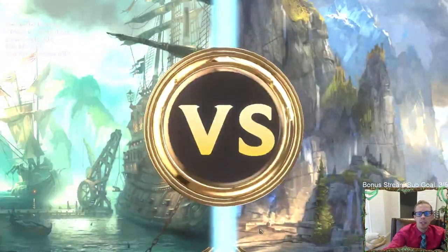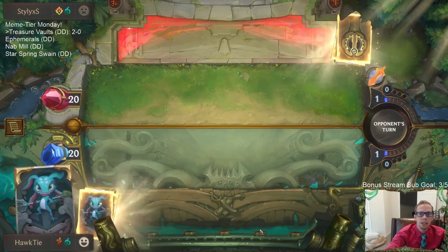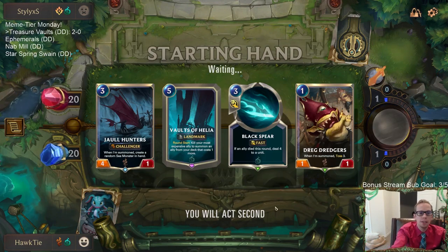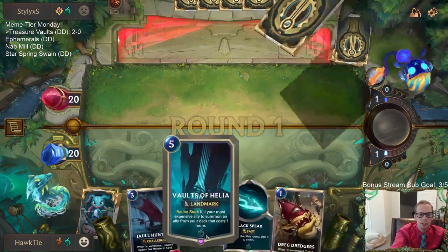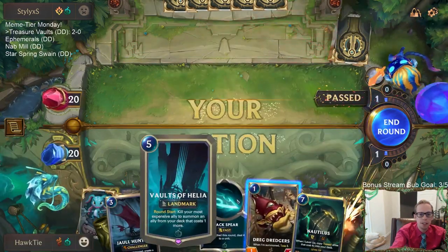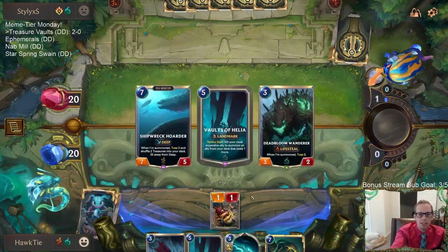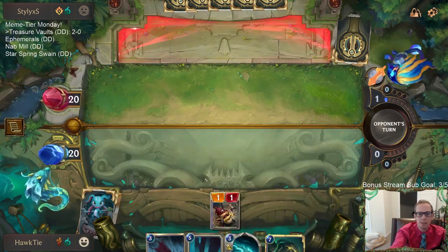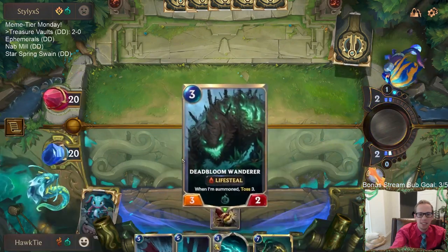This could be like Karina control or Prankster aggro — it could really be either one. I like this opening hand though, we're gonna keep it. I like all these cards. This Vaults of Helia has been sweet — both games we've put in Nautilus for free without spending mana, with a leveled-up Nautilus in play. We've had all our mana to just unload sea monsters that same turn — vault to Helia pretty sweet.